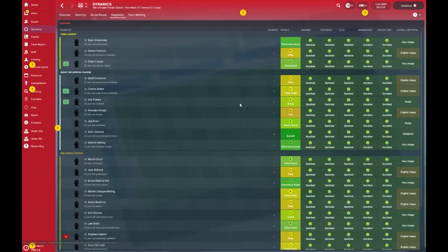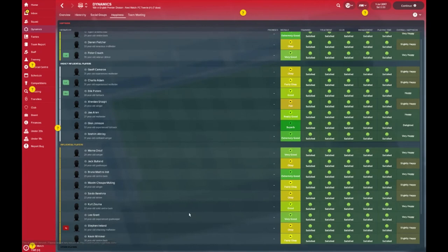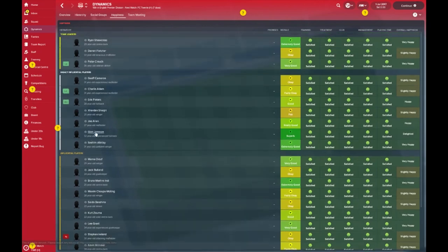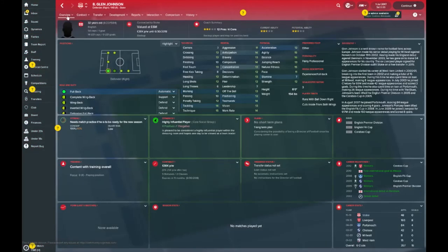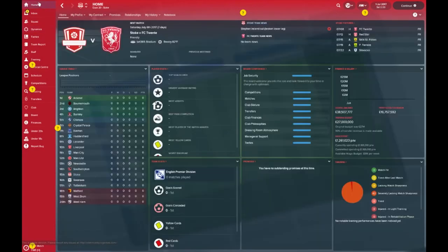As for happiness, a couple of players are in extremely good spirits and a couple are superb. Ramadan Sobe, despite being on the transfer list, is in superb spirits. Glenn Johnson is also very happy, even though he is on a contract that's up for renewal. He's 32 years old — I did not know that. But yeah, that's a pretty much a brief overview of the Stoke City setup.